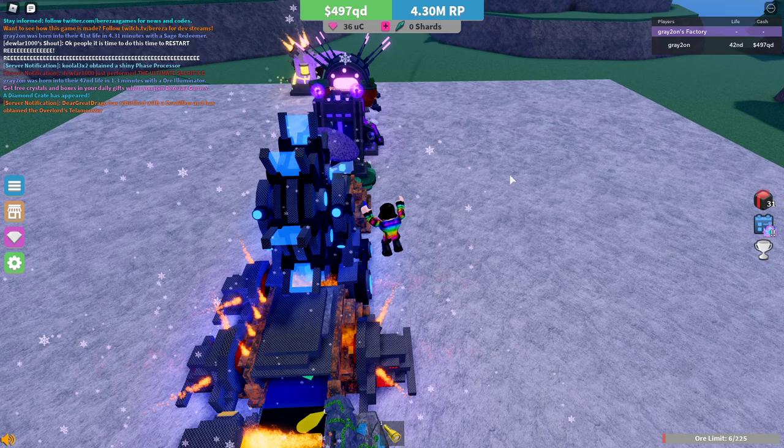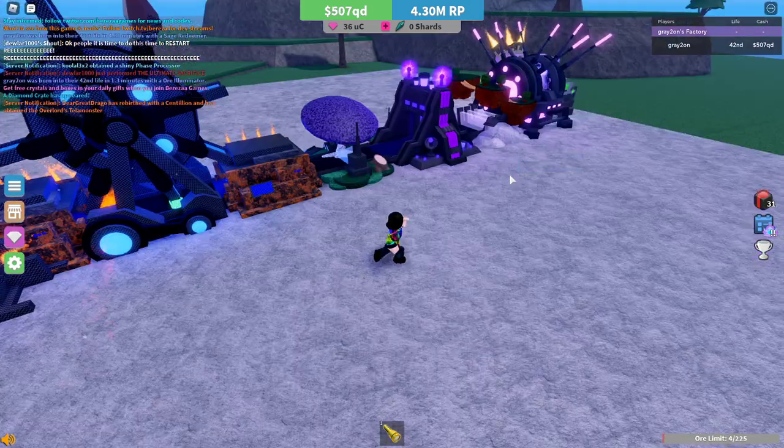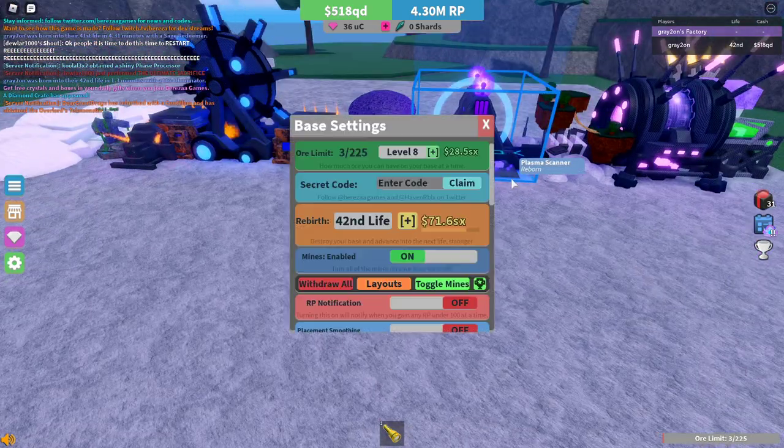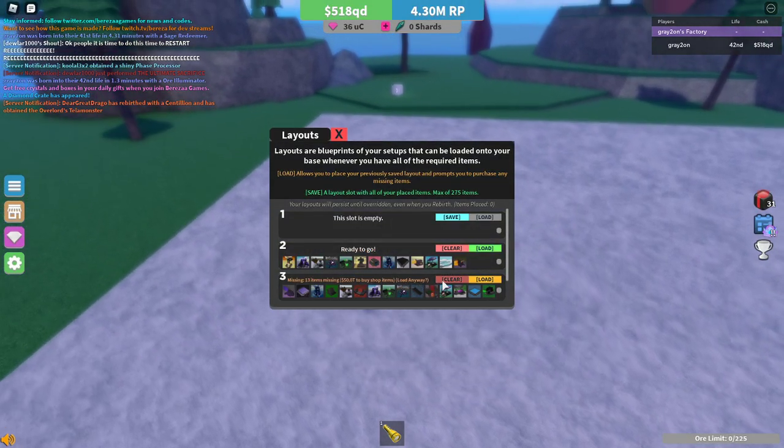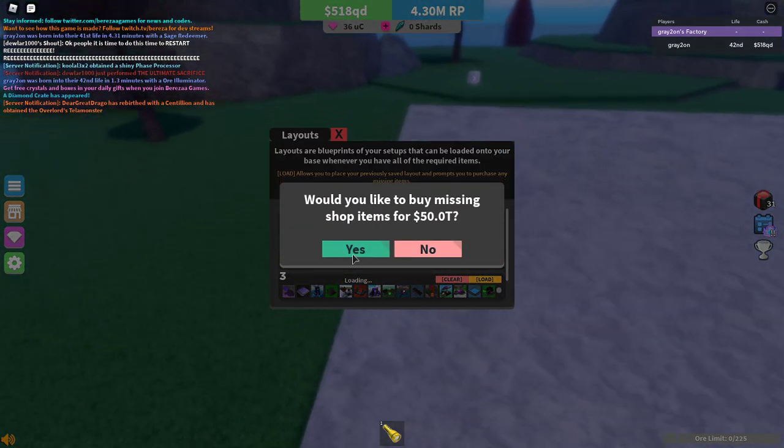Basically you can just have one layout set up like this. It gets you some pretty quick — a lot of money very quickly. Then you can remove it and use something like this.